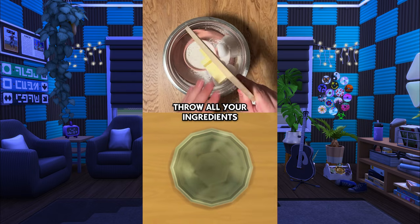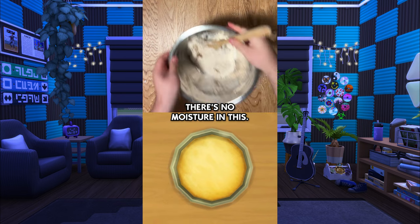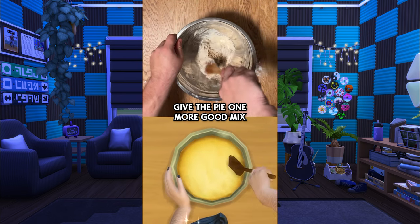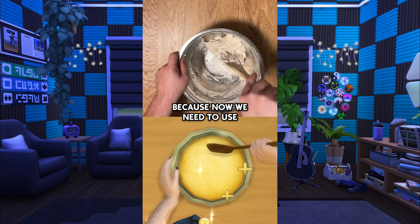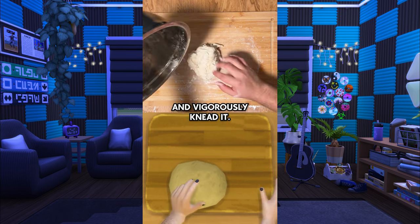Once again, throw all your ingredients in a bowl and beat it like it owes you money once it magically mixes. Don't worry about spillage. There's no moisture in this. Add salt and pepper to really bring out the apple flavor. Give the pie one more good mix because now we need to use some elbow grease.